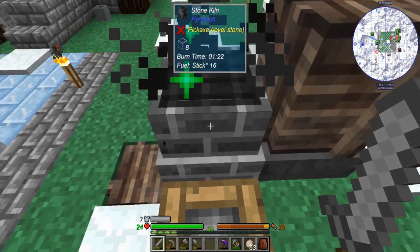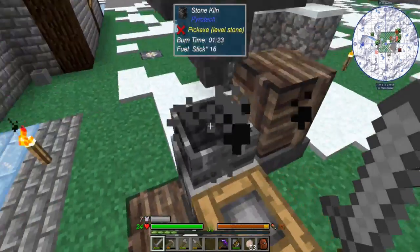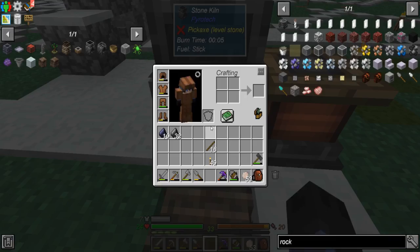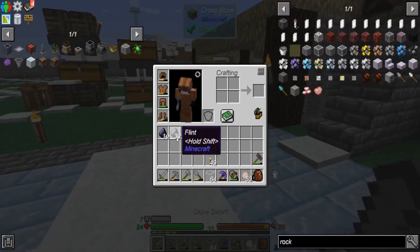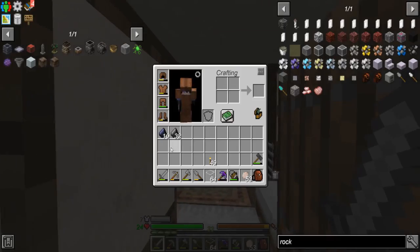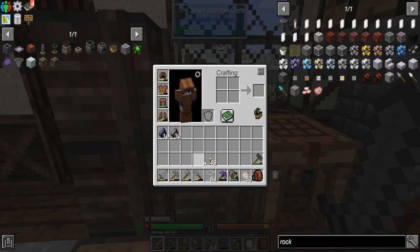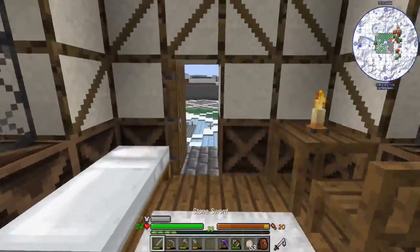I needed some glass so I was just cooking up a bunch — that's the last of it. I'll just break that and replace it real quick. It doesn't burn through all the sticks. If you want flint or blue flint, the rock grinder gets you quite a bit — I got 10 blue flint and 32 flint from a stack of sand, so turning gravel into sand.